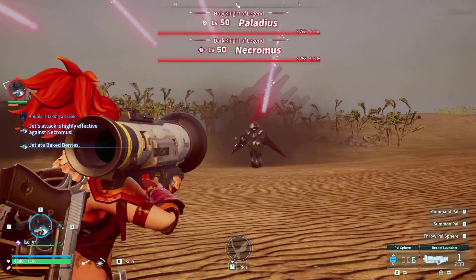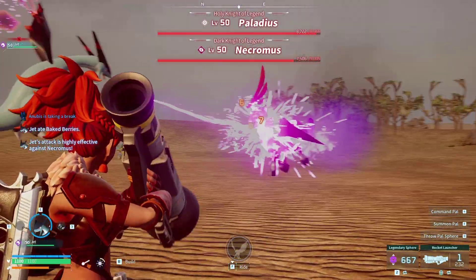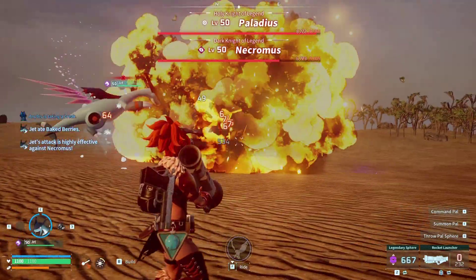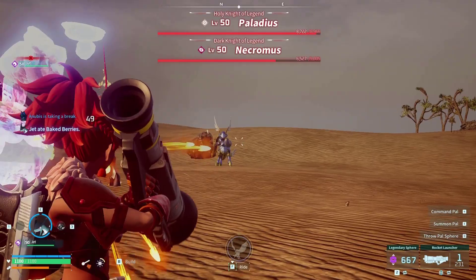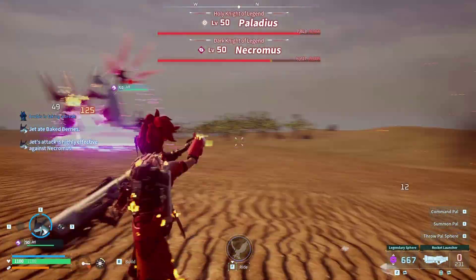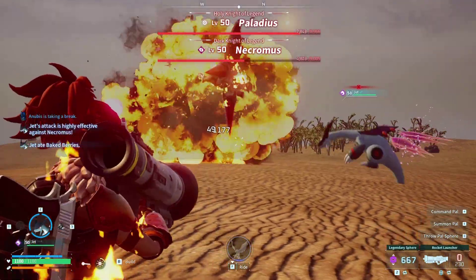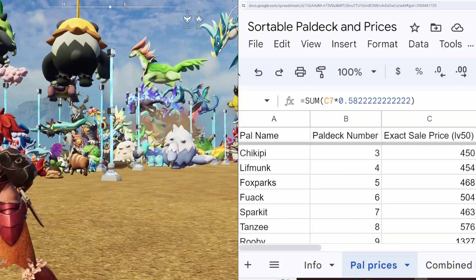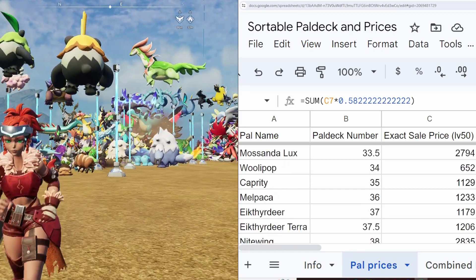The price of pals changes depending on their experience, so we'll have to find a consistent level for them. Might as well make it the max, which would be 50. I cranked up the experience gain to 20x, though the amount of times I had to cycle through legendaries without knowing you could make three spawn at once is criminal. Finally, here we have all 137 pals at max level ready to be priced and placed on a beautiful spreadsheet.